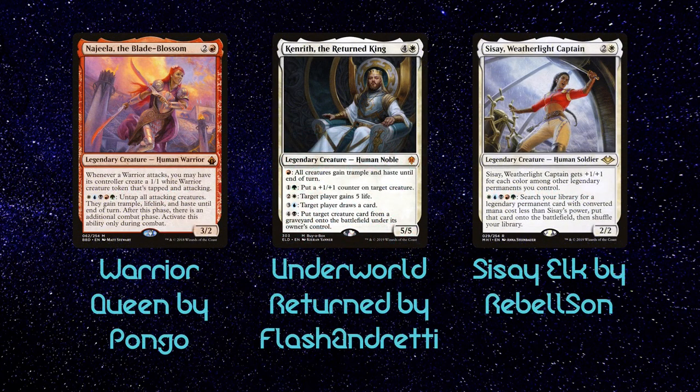This week we're looking at three 5-color decks: Warrior Queen by Pongo, Underworld Return by Flash Andretti, and Sisayelk by Rebel Sun. These decks have access to the entire commander card pool, which means they can run the best cards in each category to accomplish their game plan. Let's take a brief overview of each deck before getting into the details.